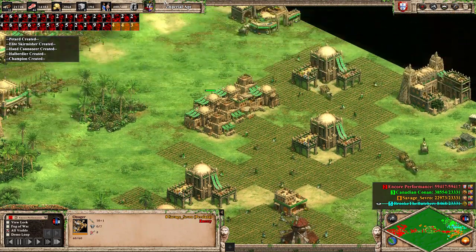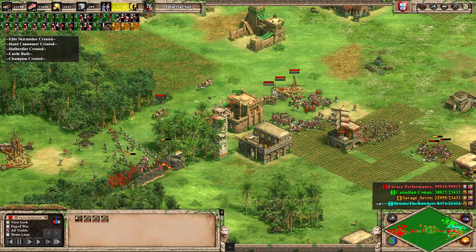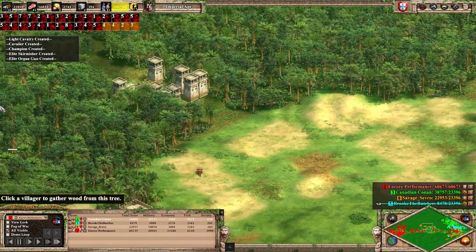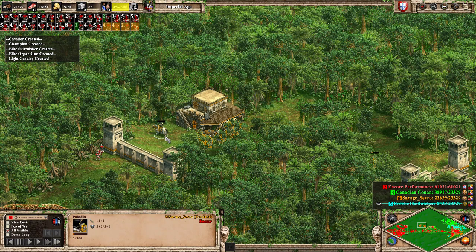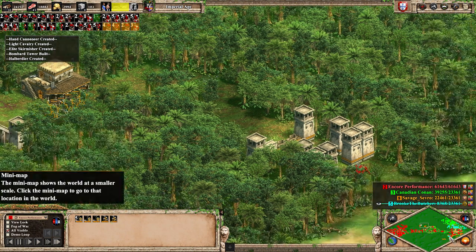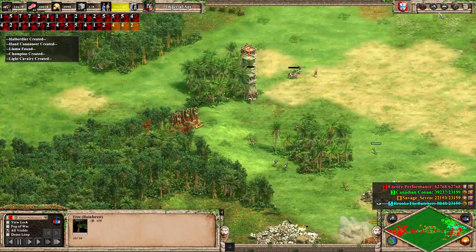Hand cannoneers do decent if you have them in a staggered formation, which I was trying, but it was hard to keep organization in a state like this. We have over 60 now, quite a few trebs, and seven more hand cannoneers coming in — I just wanted a bit of variety. I bring one hand cannoneer over who slowly starts taking out a paladin. We kill the villager with an organ gun, meaning this stable is the only one building units here. And I start coming through and realize — wait, this is an onager cut.